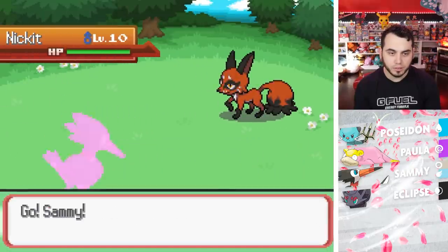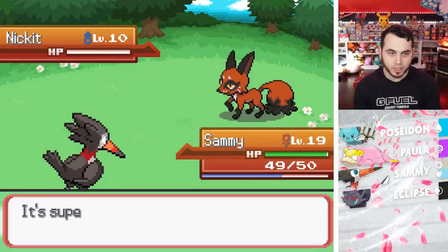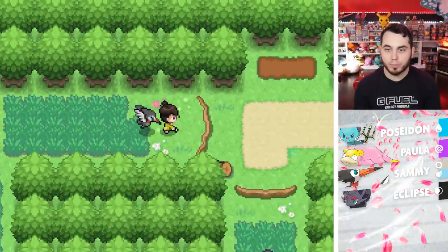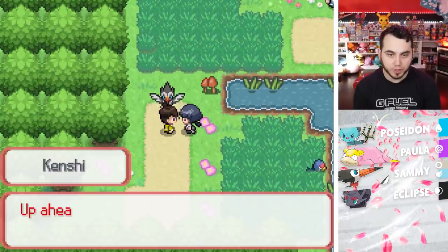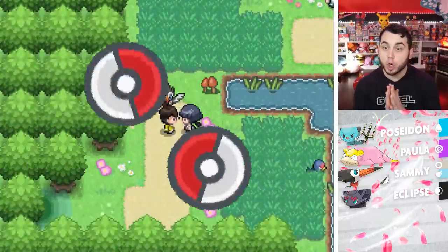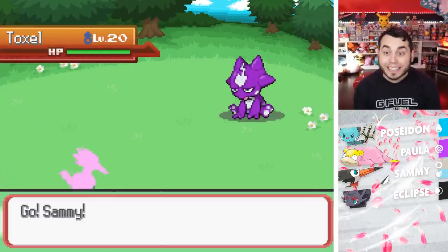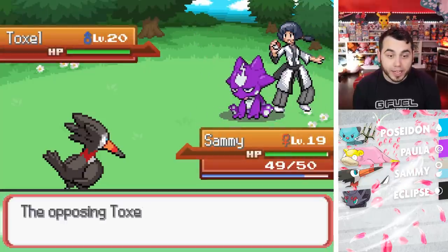And a little Nickit — I take the XP when I can get it. I'll Rock Smash it. And it actually is a Great Ball — that was a little disappointing, I'm going to be honest. All right, I'm going to battle this person. Up ahead is the Shizen Forest — let me see if you're ready to enter. Forest means Bug Pokemon, and I love me some Bug Pokemon! Got a Toxel at level 20.